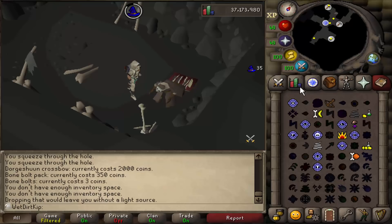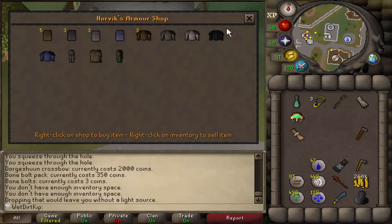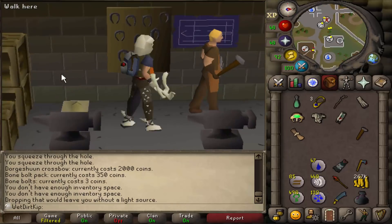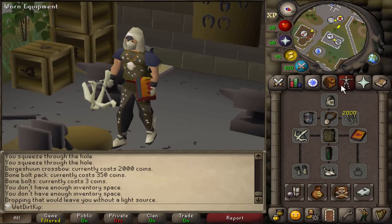As for range armor, we can't even equip Green Dragonhide — we need 40 range for that. But we'll come over here to Horvick in Varrock, and he sells studded body and studded chaps. Let's put this on. Looking like a freaking beast, dude. This is such a standard Iron Man outfit. The more I look at this, the more stereotypical Iron Man this gets.